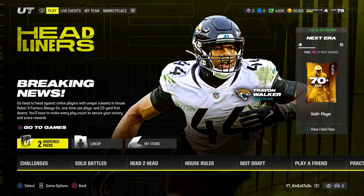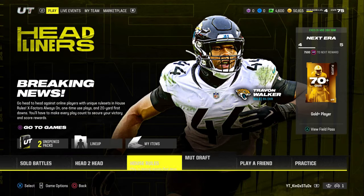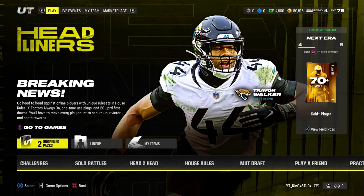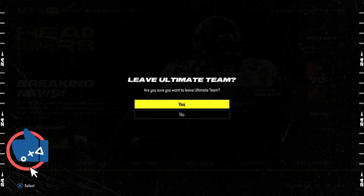In Madden 24, there is a ton of free packs that you can get by doing various different challenges around the game. One of them happens to give you 13 free packs if you complete a certain amount of objectives. Now, this is not in Ultimate Team. The packs — we are on the Ultimate Team screen and I do have two unopened packs. I'll get into the reason why that is later in the video, but we will be opening up those two packs and probably a couple more. Let's go ahead and show you how to get some free packs in Madden 24 Ultimate Team.